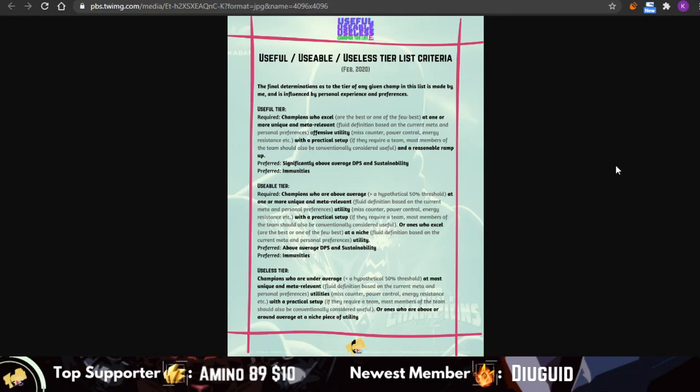Breaking down my April iteration of the useful, usable, useless tier list. I'm going to be touching on the criteria that I'm using to do the tiering very quickly. The criteria has not changed, and I'm also going to be talking about the intent behind the tier list a bit just to clarify some stuff regarding it. I have a three-tier system where I classify champions in the useful tier, usable tier, and useless tier.